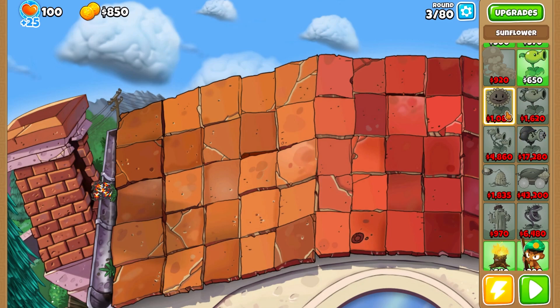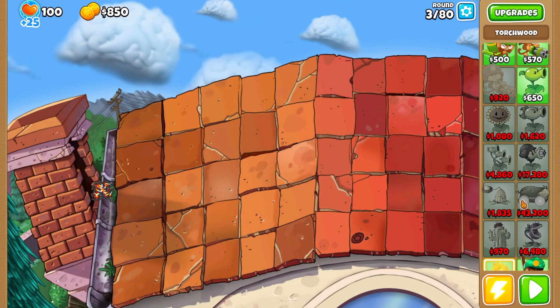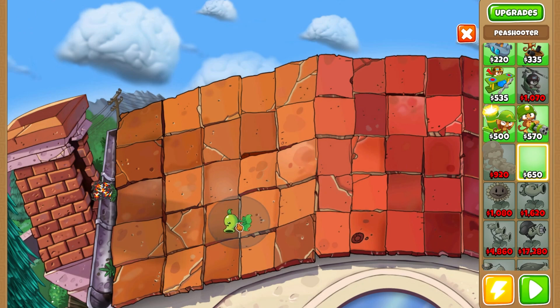We got the Peashooter, Sunflower, Repeater, Three-Peater, Gatling Pea, Colonel Pult, Cob Cannon, Cactus, Chomper, and Torchwood. We're just gonna take a look at this on normal hard mode — no boss event here. So I guess we're just gonna get started.